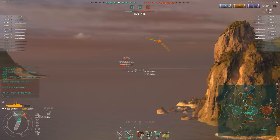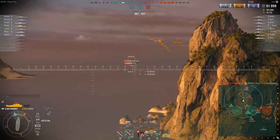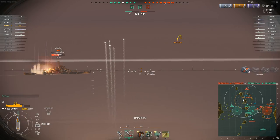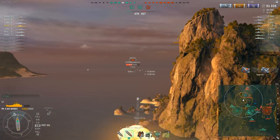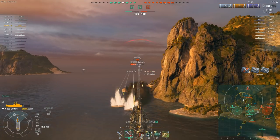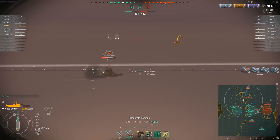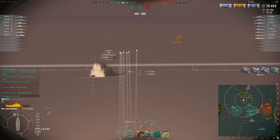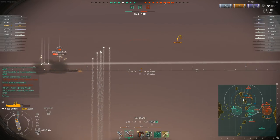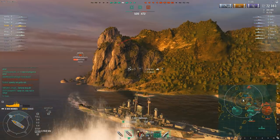Let's get a couple of shells in. Moskva has acquired me. Switching away at this point, full reverse, so that I can quickly duck behind the island cover here. Let's activate the radar — get Kazi left. Inform the team, and at this point I am pretty much out of range.